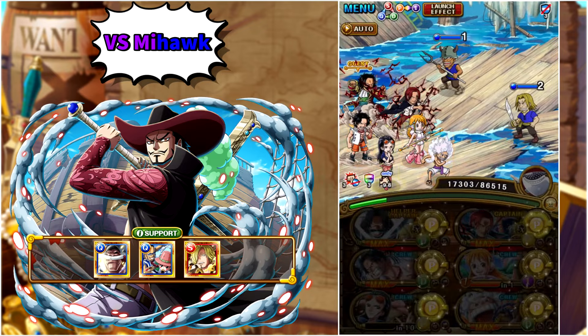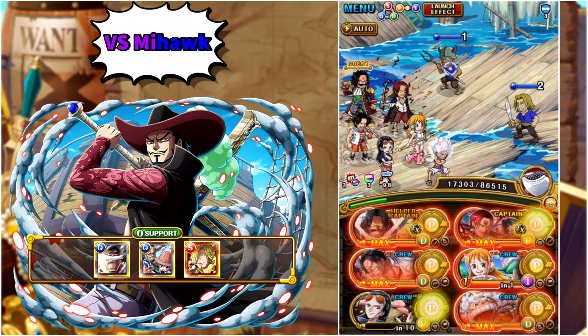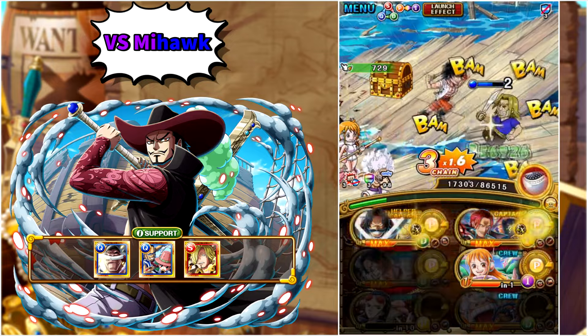We activate Robin here and because Luffy is in the crew, we get a full board of matching slots and the conditional attack boost. We are more than ready now to attack based on color advantage and super easily defeat the two mobs that we are up against.